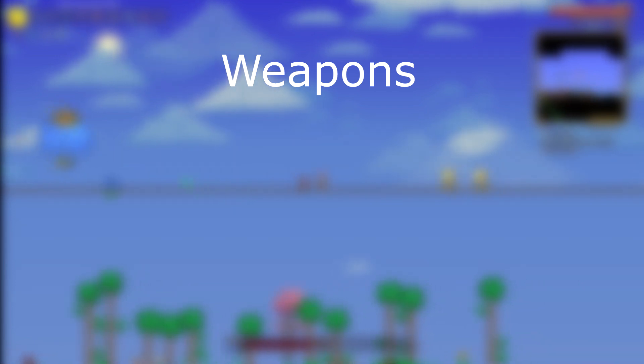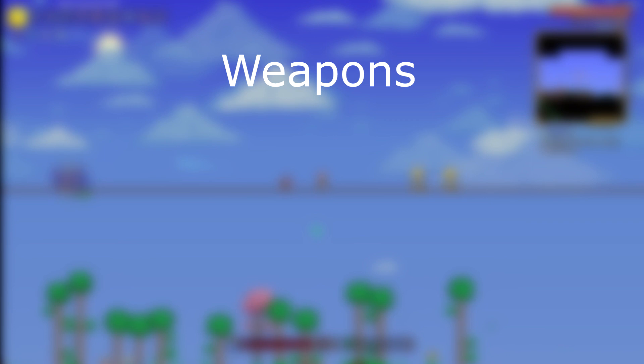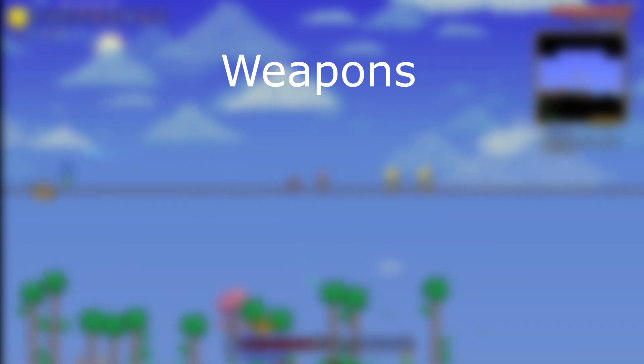For mage, you could also use the Wand of Frosting or any other of the piercing gem staves. For summoner, you don't have to use the Finch Staff as your summon — I just used it because I was able to obtain it.